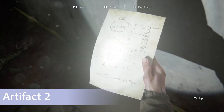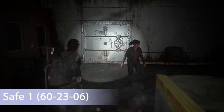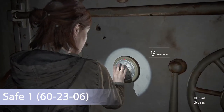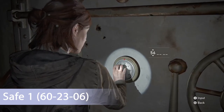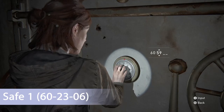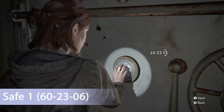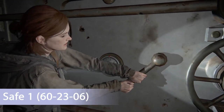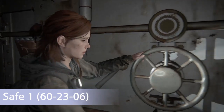In this open world area you can do the collectibles in any order, however after doing this multiple times I found a pretty efficient route so I'm going to show you the route I like to go. Moving on to safe number one — this is the bank vault itself — the combination is 60-23-06. Once you open that up you'll be able to get the next few collectibles.